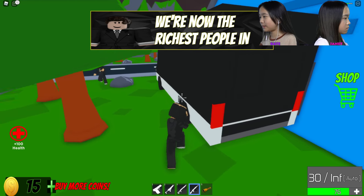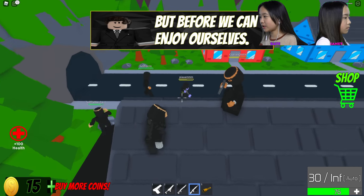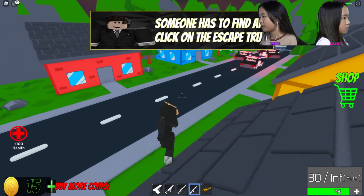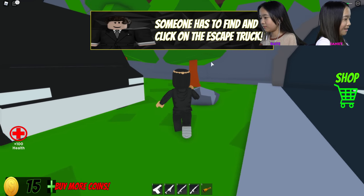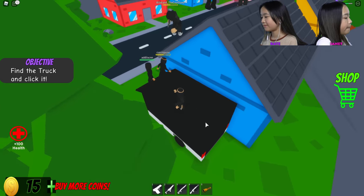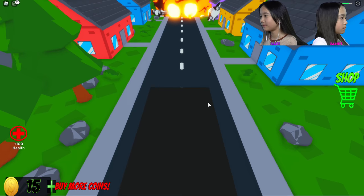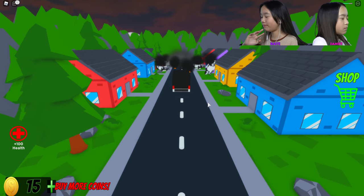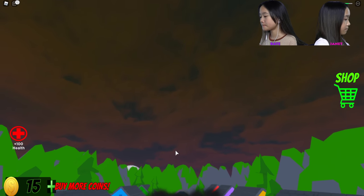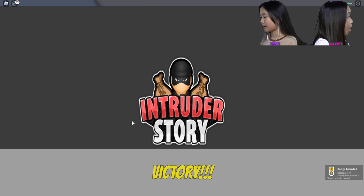We're now the richest people in the town! I have 20 coins — I've got 15. Someone has to find and click on the escape truck. I clicked it! I think we all clicked it. Chad's walking over, that's why it's taking so long. Chapter five: The Finale. Why'd we blow up that place? Now we're just gonna drive through. We got a badge — expert intruder award! Intruder Story victory!